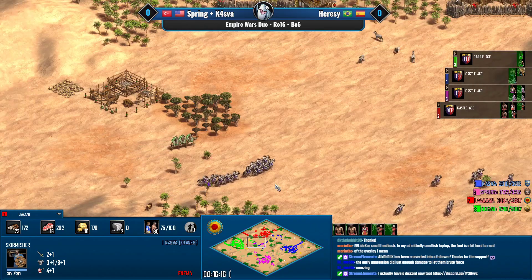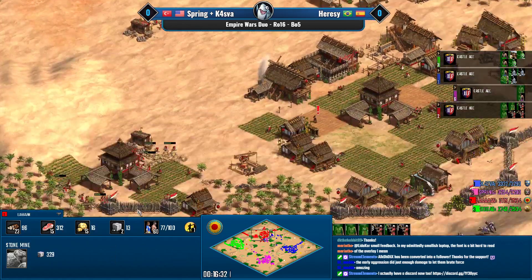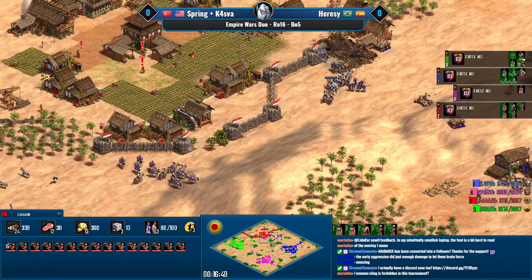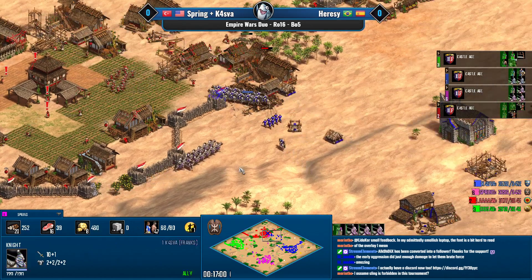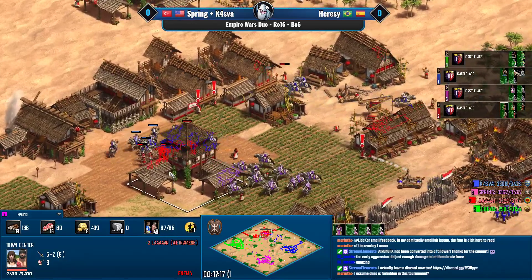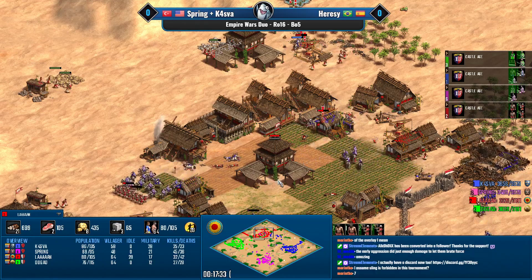The cheap Berber knights plus the Franks are doing quite a lot of damage. Len just lost the majority of his crossbows. Dogao is down to five military and suddenly all those knights could shift their attention toward Len. Ranges are going down thanks to the manganels. This is going so well for Kasva and Spring — a monastery is coming in as well. Len has to rebuild his ranges at the back. Kasva has 14 knights, Spring has 13, both with plus one plus two upgrades, plus manganels.